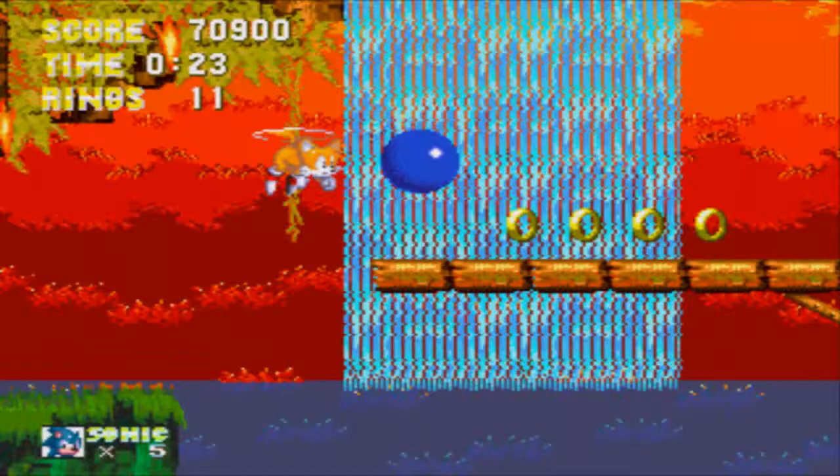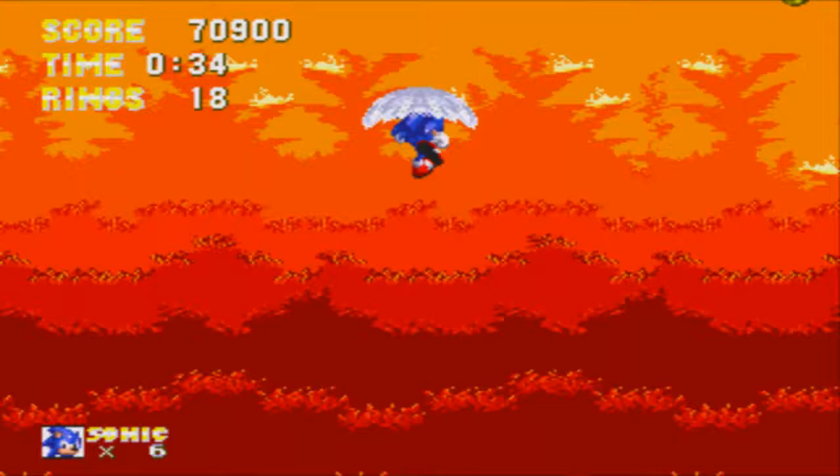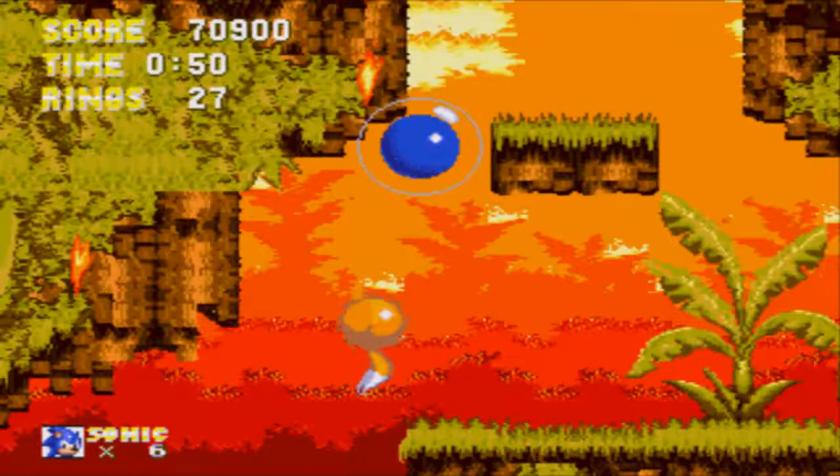Here's the third shield — the water shield. Perfect for aquatic traveling. It also gives you a bounce jump — perfect for staying underwater. You can also bounce to get a bit higher.